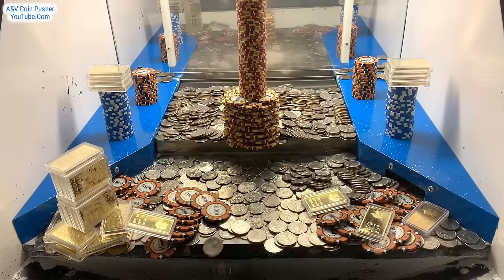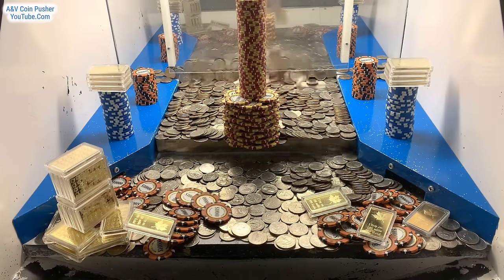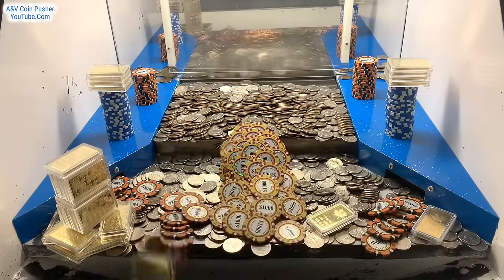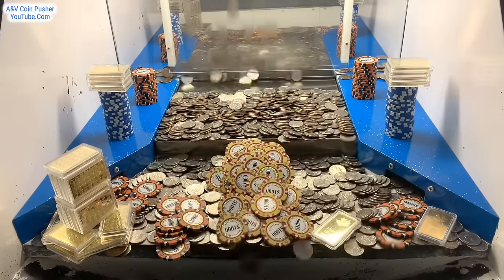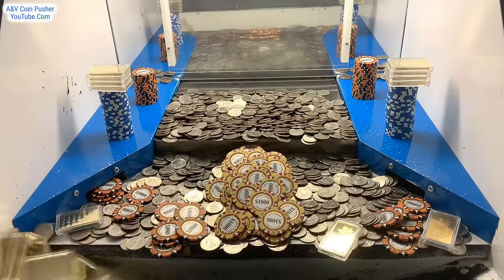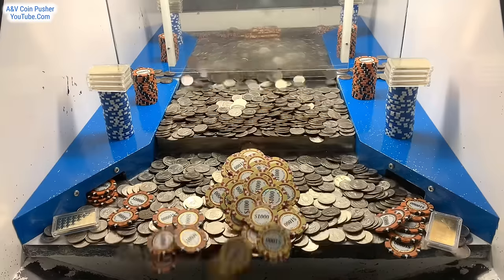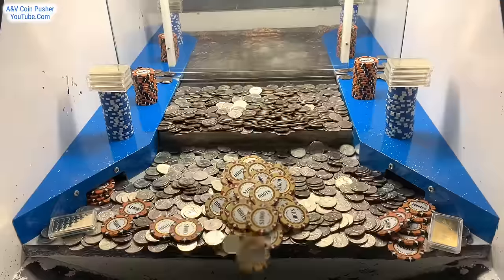We'll probably get that tower of thousand dollar chips any moment now. Let's stack this left hand side up with quarters — that should get both towers to fall down. Come on! Oh yeah — nice, we got that tower of thousand dollar chips; it had a gold bar on top of it. Like I said, this might be a brand new world record win. And we got that gold tower also. The loot chute is getting clogged up again, so let's get it cleared out.